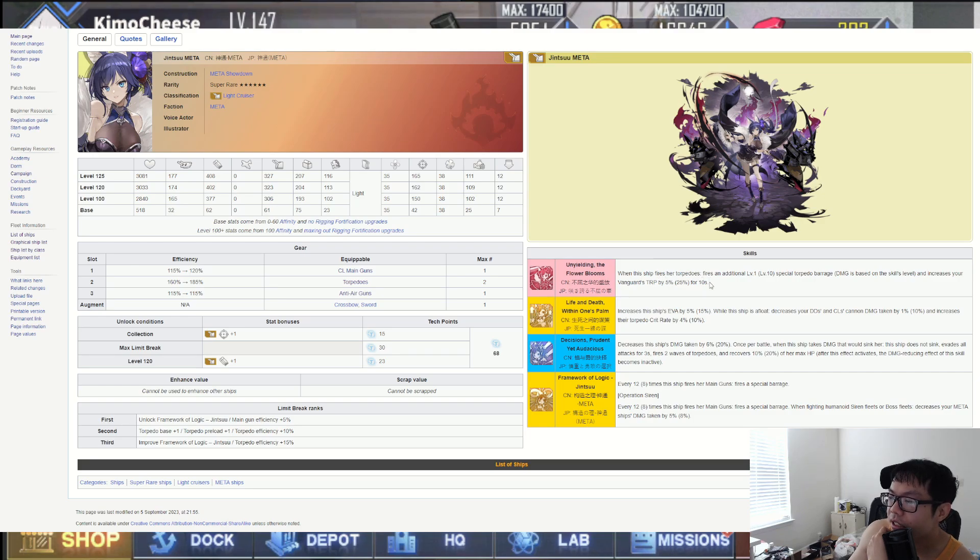Her first skill, Unyielding: when this ship fires her torpedoes, she fires an additional special barrage and increases your vanguard's torpedo stat by 25 for 10 seconds. That's actually really really good. I think it's stackable with the other Jinsu, so you can run some fancy setups. There are already a lot of destroyer and light cruiser torpedo buffs, but 25 is a lot, especially for an early burst setup.